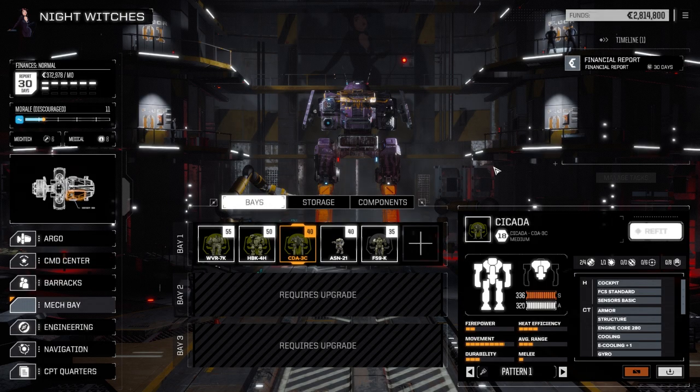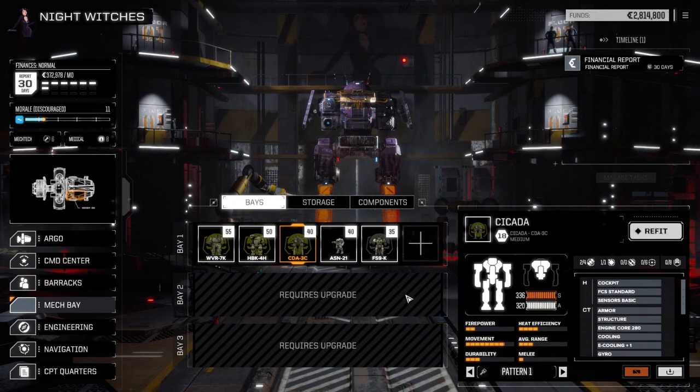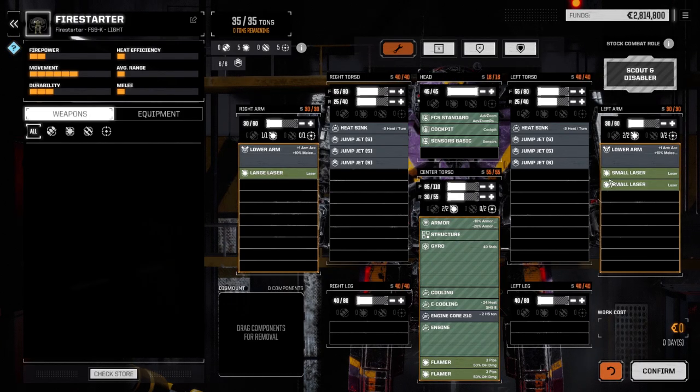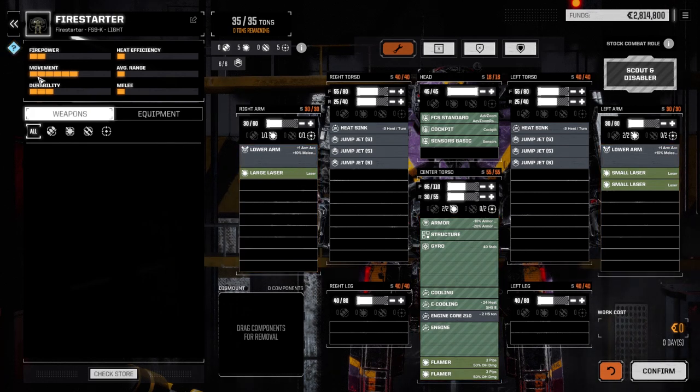The Cicada is the same weight as the Assassin but it's fast. It's got a PPC but barely any armor — like 30 to 50 points — it's basically a walking coffin. We'll need to pull the machine guns and PPC and refit it with something else. The Firestarter is the basic laser version with a large laser, two smalls, two flamers, and lots of jump jets. Armor is about the same as the Wolfhound had. I'm thinking about stripping the jump jets and moving the PPC from the Cicada over here.